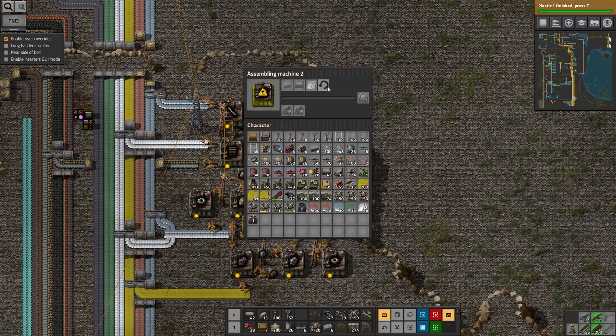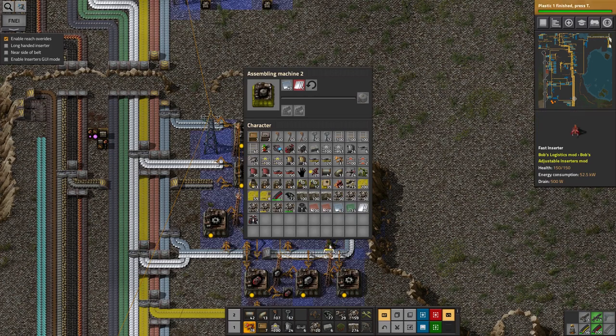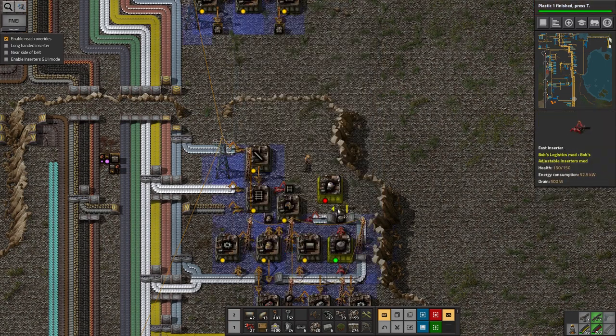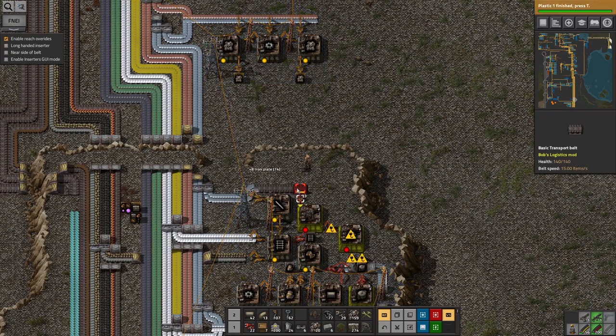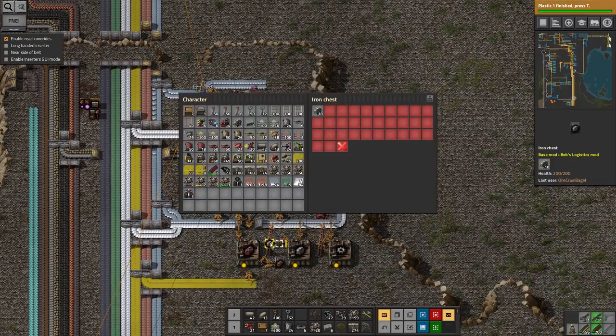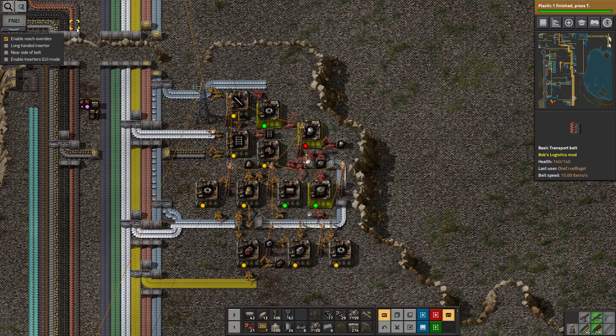The 125k capacity storage tank is quite nice but not what I need right now. Fluid wagons need gears and pipes as well as storage tanks and steel. Pipes are down here, gears too. I'll put that there and that there. I'm a little bit proud of that spaghetti, honestly - I managed to cram an extra thing into an already full space, but it is a bit gross.